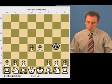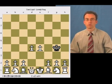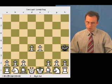This square is protected because of the pawn. These two squares are protected because of the bishop. All these squares are protected because of the queen. This square is protected, and the king moves to h5.